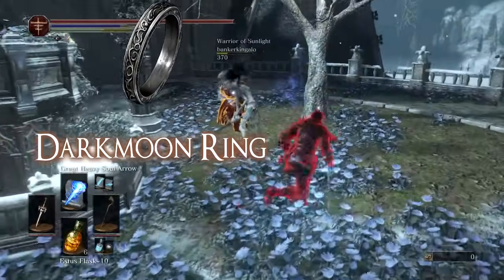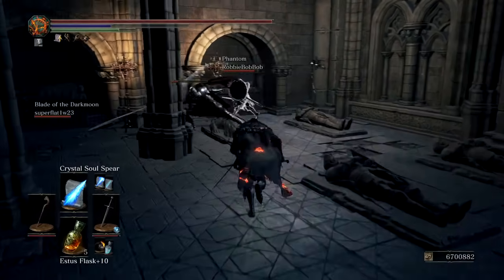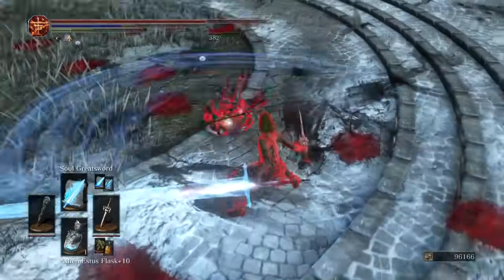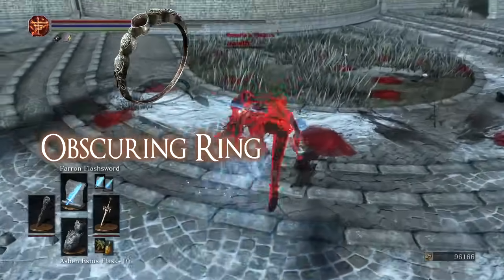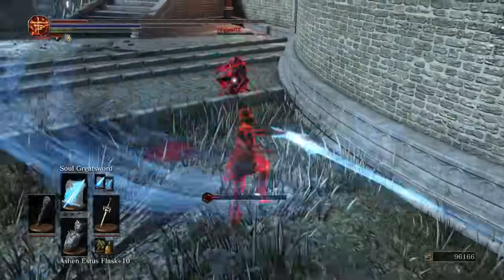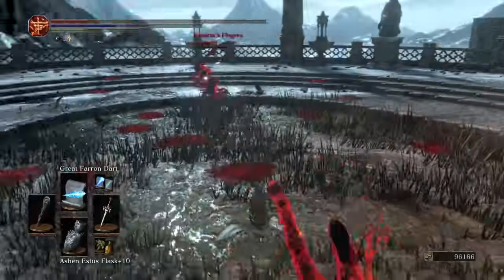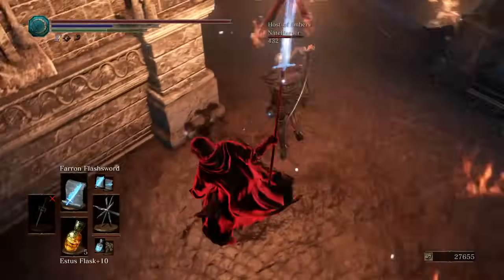Another important ring is the dark moon ring — it increases your spell slots by 2. This can prove useful when you want to equip more spells with low attunement, or when you want to go crazy with all your spells. Hybrid builds can find this ring very handy. The last ring on this list is the obscuring ring. Although most sorcerers will find it difficult to fit this ring in one of their slots, it basically renders you invisible to opponents from range, and the utility is endless — you can become a stealthy sorcerer.